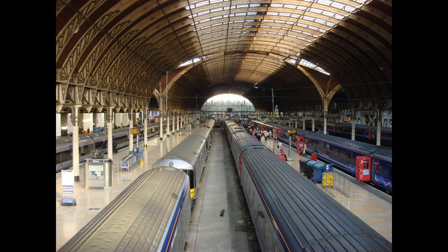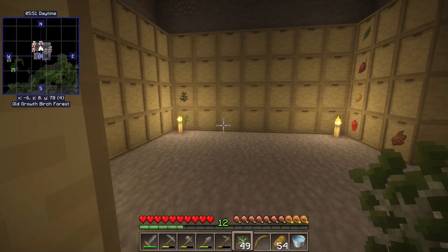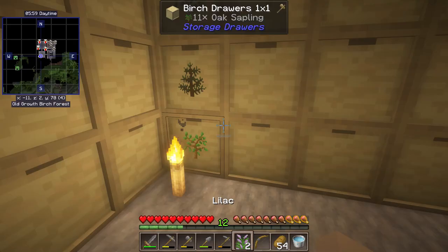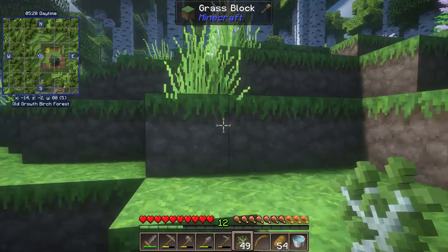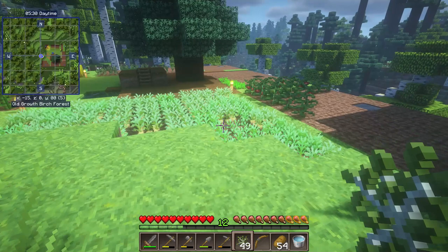Looking back at the goals I set for this episode: I built a shelter with living and working space, ample storage, and a growing population of chickens and cows — though it does smell real bad down there. We also got quite a bit of agriculture going, including my priority crops of wheat, flax, and pumpkins, as well as potatoes, tomatoes, onions, beets, carrots, and melons. We have the seed for a strong agricultural base and completed all my original goals for this episode. I'm genuinely excited at the prospects ahead, and I hope you are too — until next time, cheers.